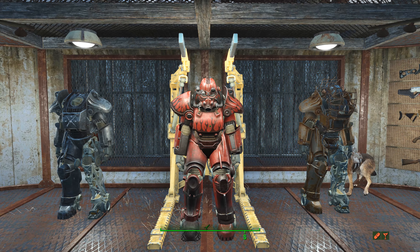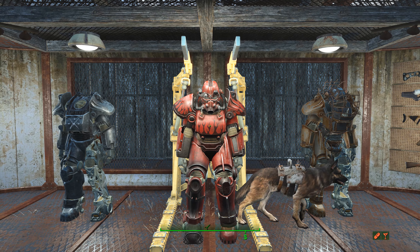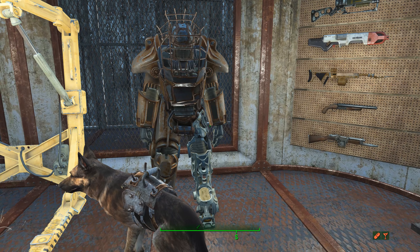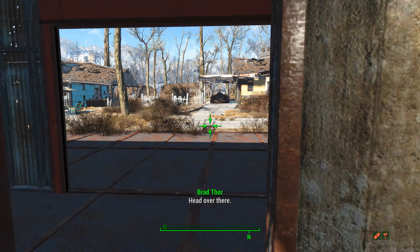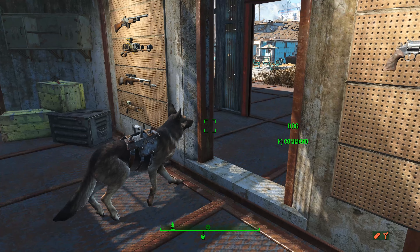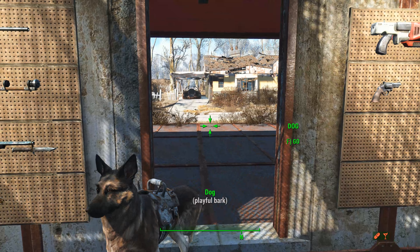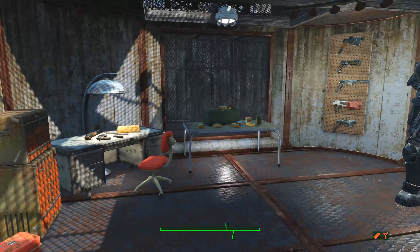These suits of power armor can be upgraded with different parts and different paint schemes. A couple of these are kind of incomplete, like this set of Raider armor. We'll send Dog Meat out into the middle of town to get out of our way.